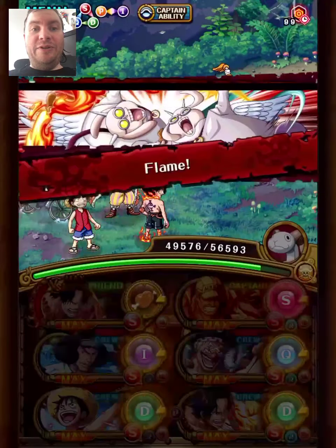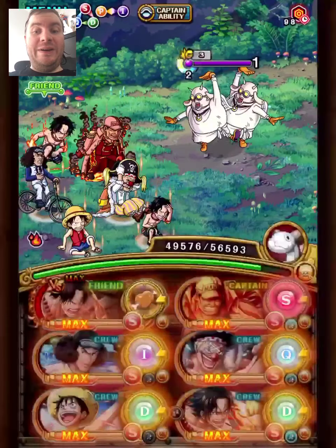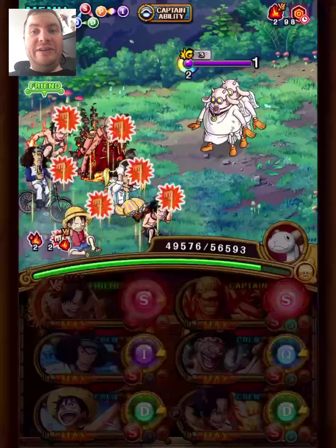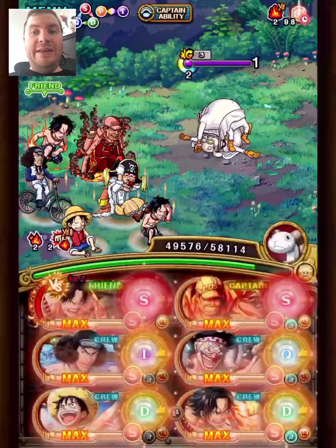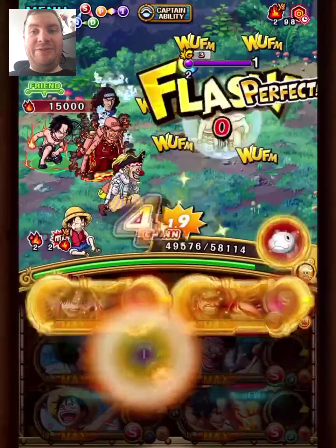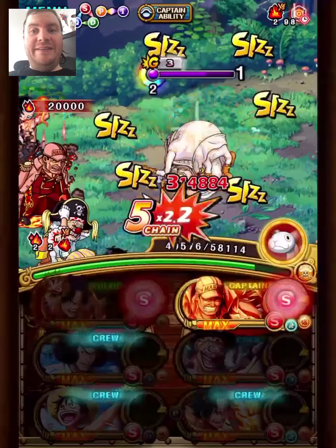Ace vs special is ready so we're going to take advantage of that. We get two times burn conditional this stage and we have three units with barrier pen and very high attack captains, so that will be enough to one turn this stage.